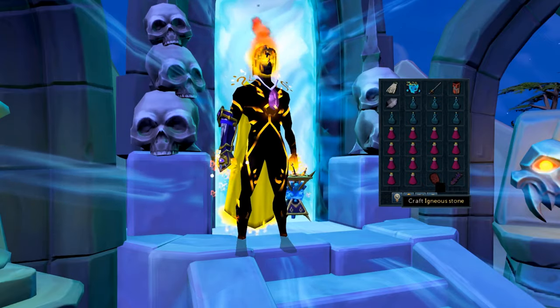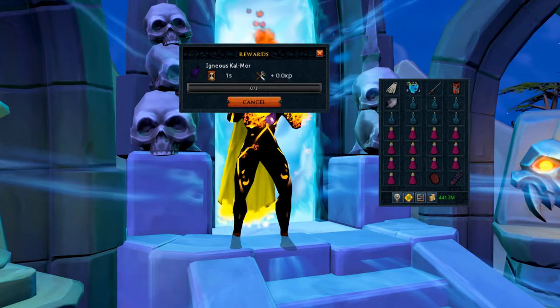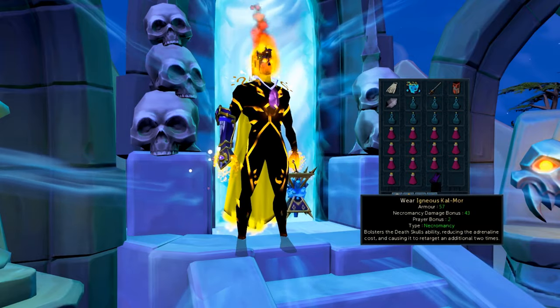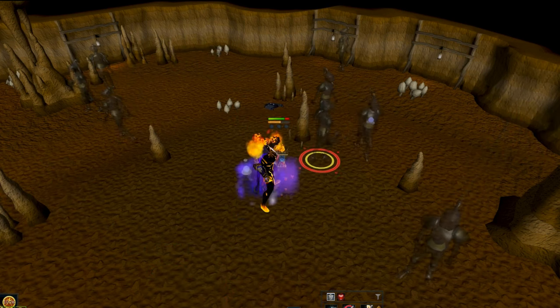The Necromancy Kiln Cape gives a 33 damage bonus, but more importantly it can be upgraded into the Necromancy Zut Cape. The Zut Cape improves the Death Skull's ability so it hits up to 6 targets and only uses 60% adrenaline. The downside is to get the cape, you need to complete the Kiln using Necromancy.